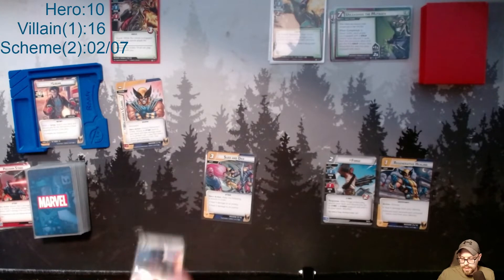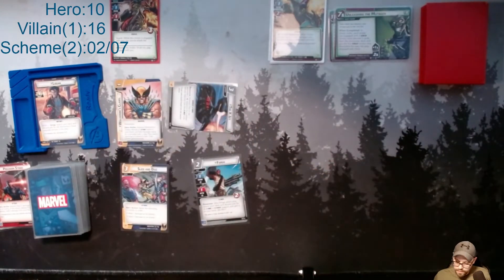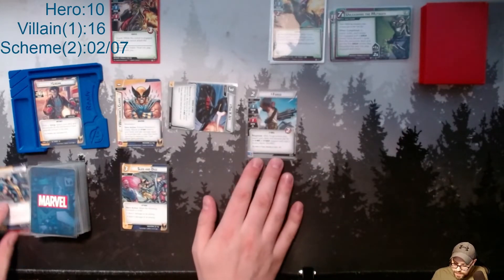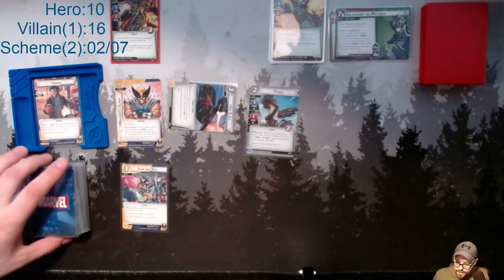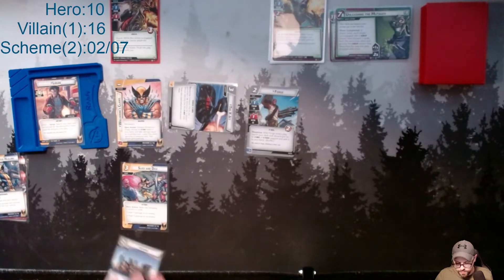So I'll play this and this to put out the X-Jet. Then I'm going to use X-Jet and Regenerative Healing to play Forge, which lets me search my deck for an X-Men or X-Force support and add it to my hand. Let's go with this one.